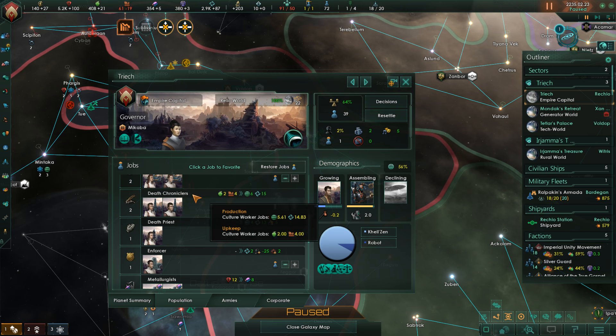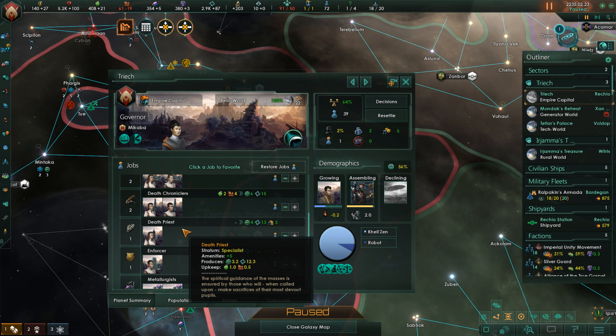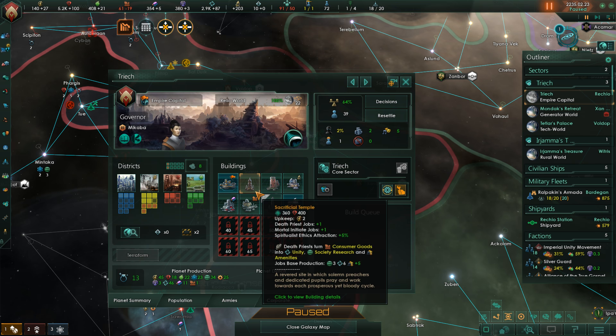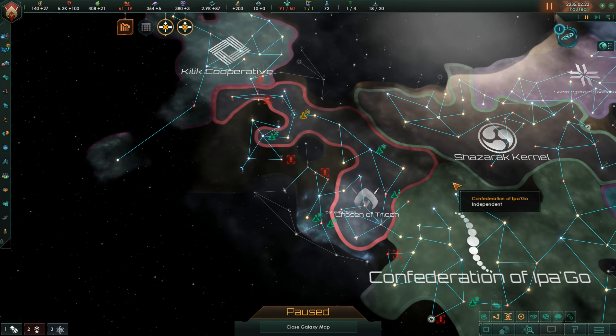Death Chroniclers have an output of 7.4, but Death Priests at plus 13 unity per specialist pop are probably one of the best unity-generating jobs in the game. Setting up your capital as a governing ethics attraction generator is really useful, since this is where all your pops will be — the ability to create a homogeneous empire is really powerful. That's a general overview of the expansion.